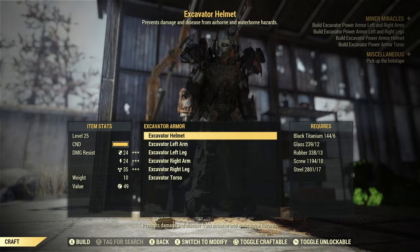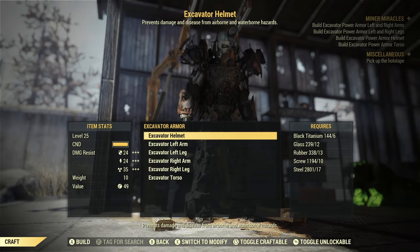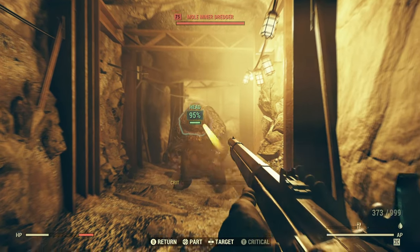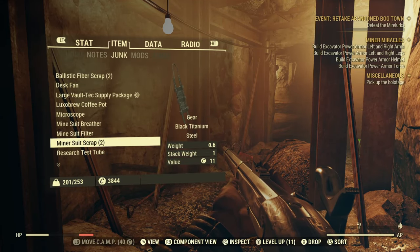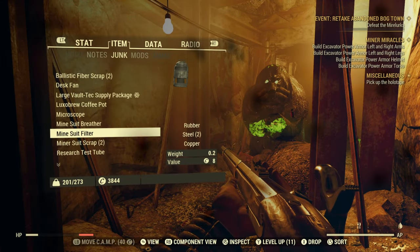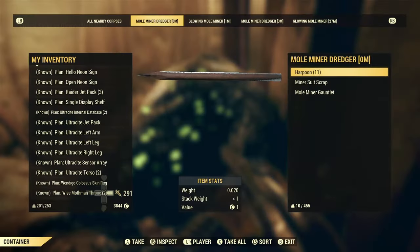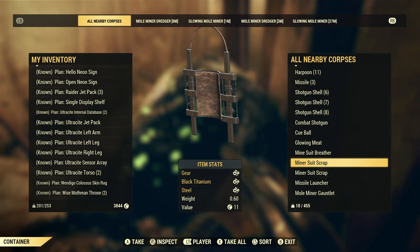Your black titanium can be found by killing mole miners — either in the Ash Heap or at Uranium Fever. Run through either location and destroy the mole miners. As you do, they drop miner suit scrap which gives you black titanium, steel, and gears. They also drop mine suit filters which give you rubber, steel, and copper. Their breathers drop aluminum and rubber as well.